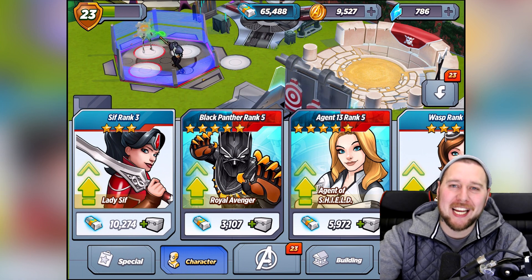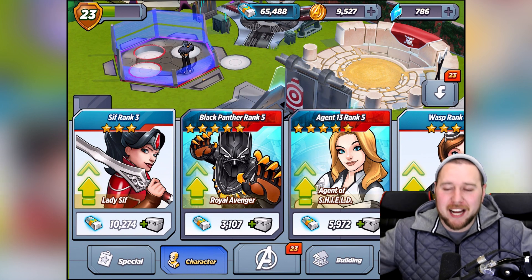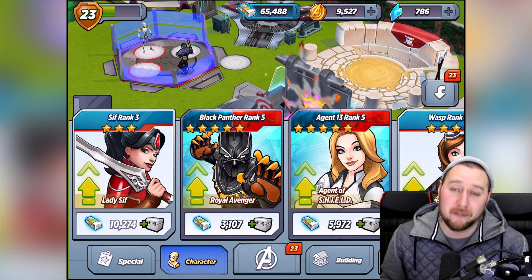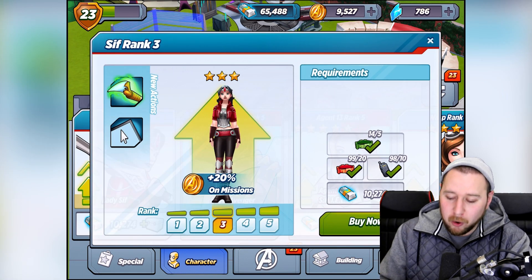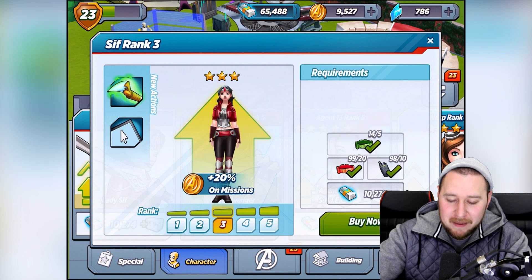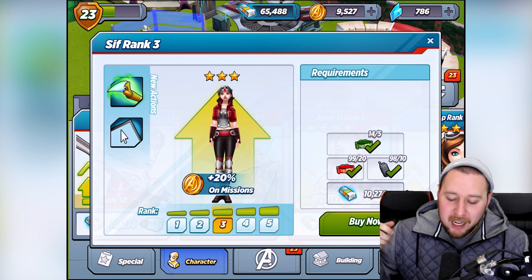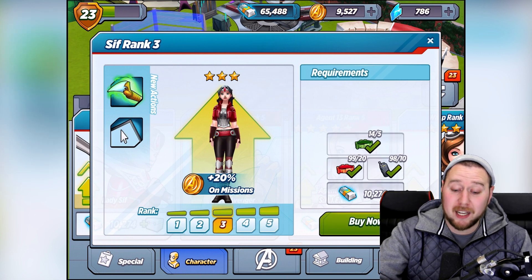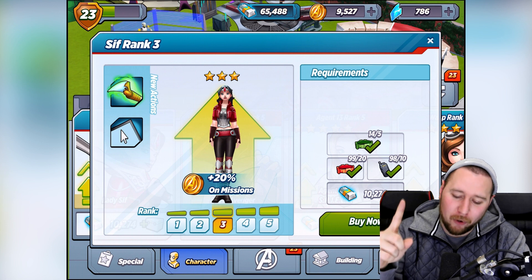What is up, we are back here once again on some more Marvel Avengers Academy! We're taking another person up to rank three - you guys can tell already by the thumbnail - we're taking up Lady Sif. She looks awesome, we've got all the parts. We can take her to rank three, and she gets a 20% extra gold boost on missions. 40% on five - wow, that's cool! Are you guys ready for this rank three Sif?